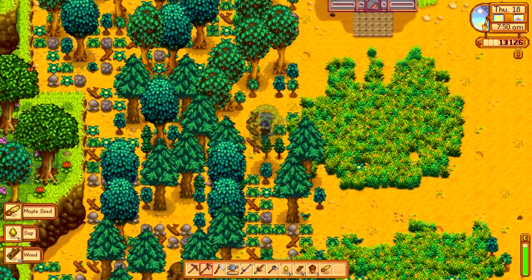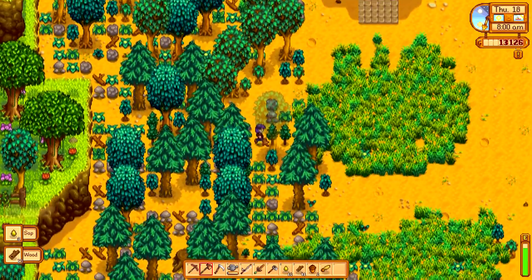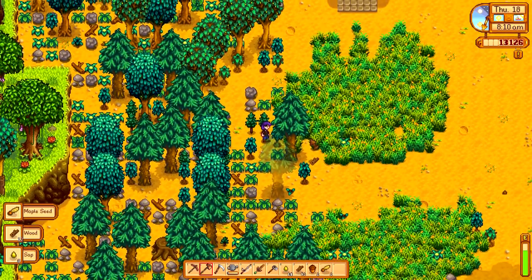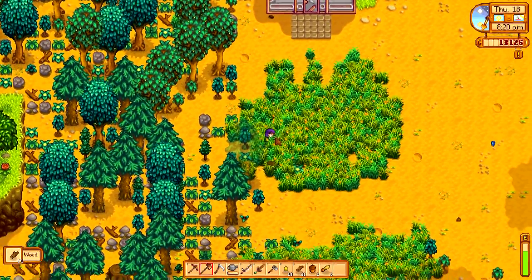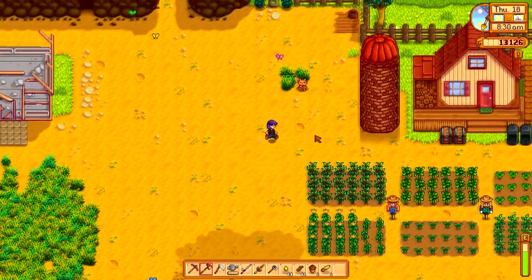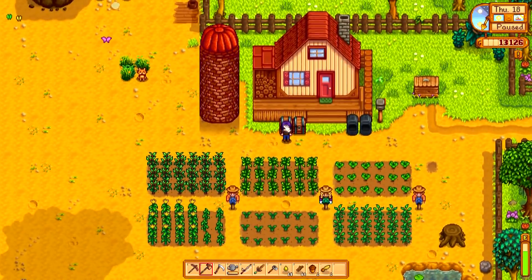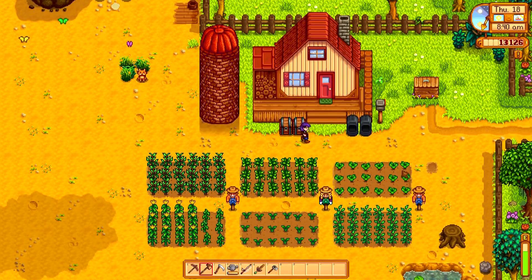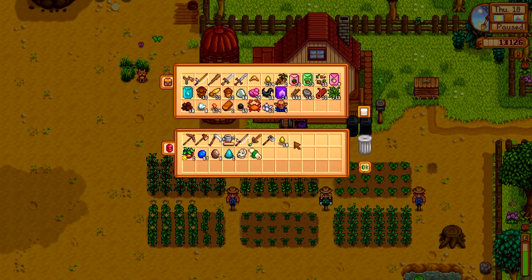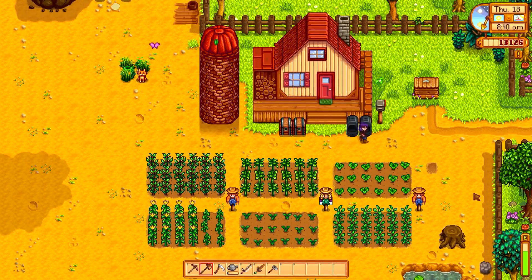Oh jeez — this place is a sty, I really gotta start cleaning up this area. I'm trapped by the baby trees! Baby trees, get out of my way! Let's pop into town because Clint's blacksmith shop will be open. Let me grab the right chest — there we go. We're doing pretty good for wood — we're at 666. Yep, my demonic wood is doing quite well.